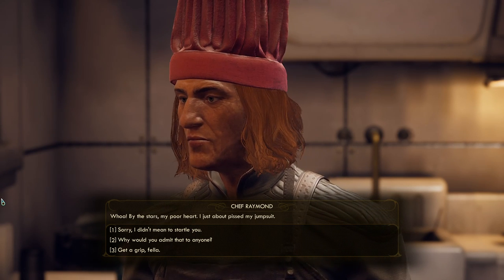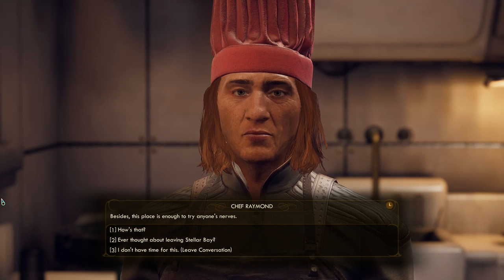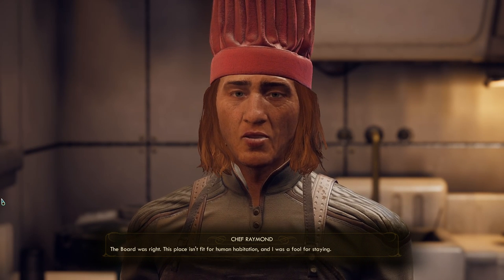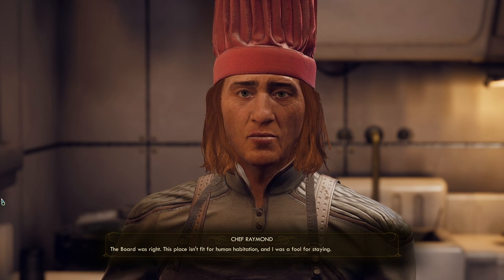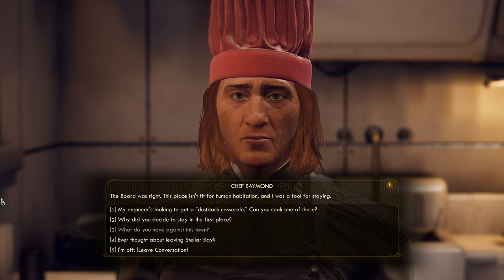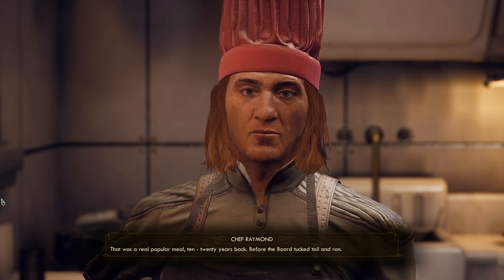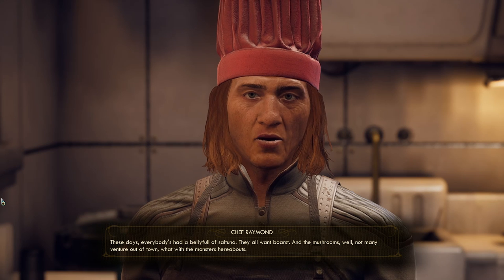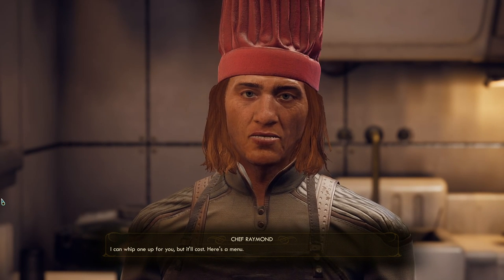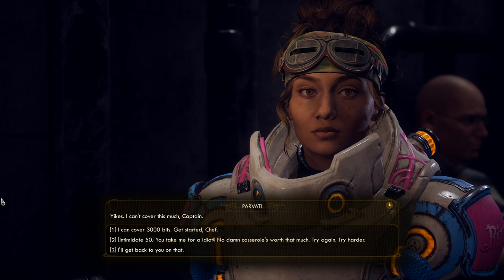I meet a cook at Everard Grill who seems jumpy. He explains the oversized mantisaurs and raptors spewing acid at the walls have made Monarch unfit for habitation. He mentions dust pack casserole was a popular meal 10-20 years ago before the board tucked tail and ran. He offers to cook one for me but it'll cost - and the menu shows 3,000 bits!